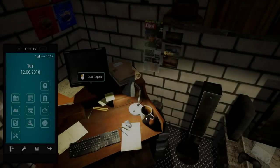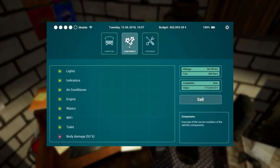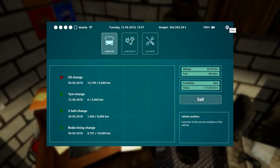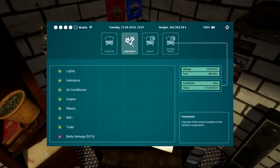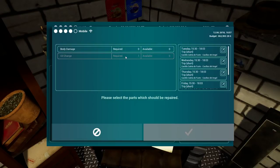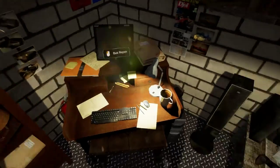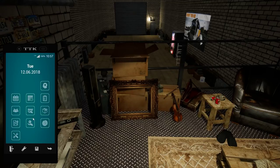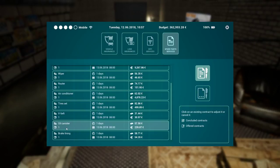At 10:57 - if we look at the repair status, it's not working. I think I'm doing something wrong. Let me try again. Oh - parts not available. I think I need one more oil canister. I need to wait for components to arrive. I do have a contract which should cover those - spare part services with oil canisters.